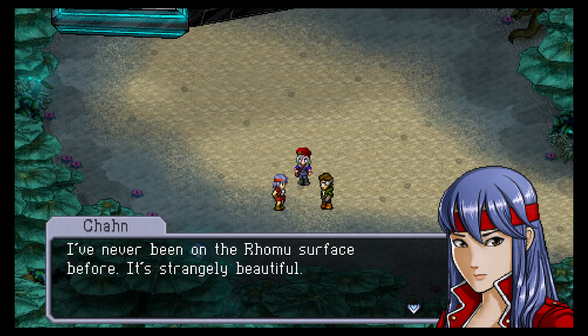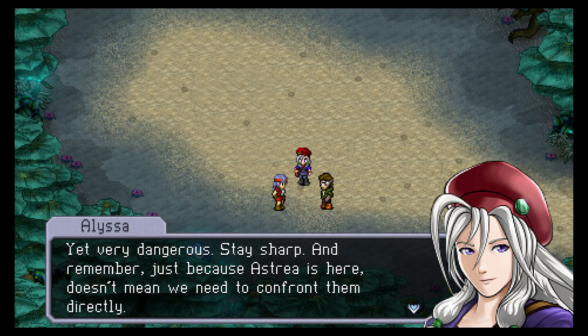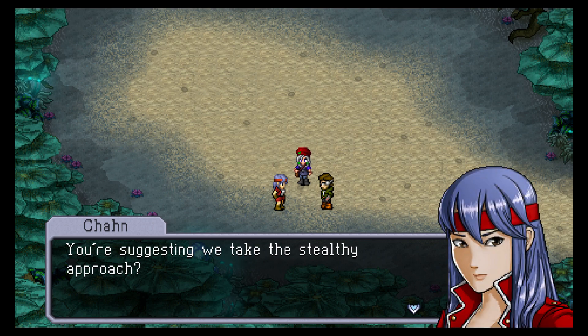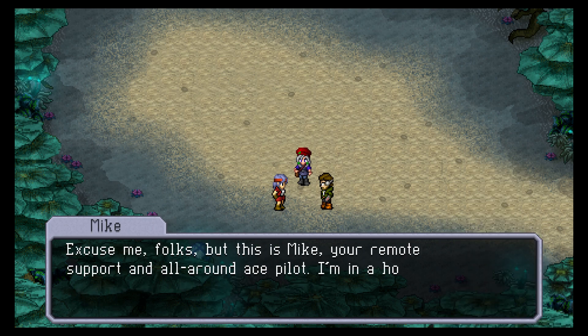Amazing stuff. I've never been on the Romu surface before. It's strangely beautiful, yet very dangerous — stay sharp. And remember, just because Astria is here doesn't mean we need to confront them directly. We take the stealthy approach — precisely. All we have to do is reach the facility before they do. Enter a mutated hellscape, avoid detection, avoid being digested, grab experimental weapons. What could go wrong? I like Dave a lot.